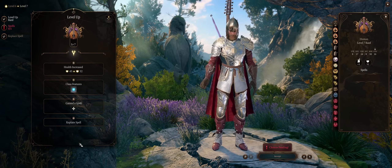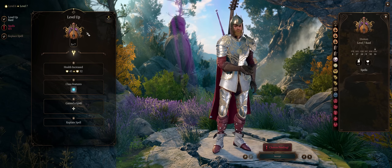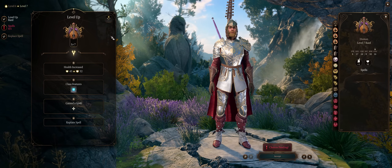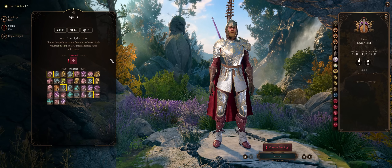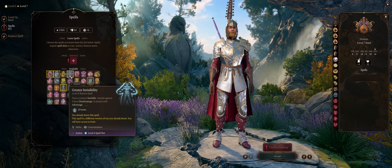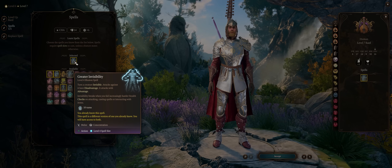I'd rather remain a pure Bard, because you still get nice class features, especially at level 10 with the special free spell selection from any class. For level 4 spells, upcast earlier variants rather than hunting for new ones. You might as well go with Greater Invisibility, since you can combine it with your Sleep Glyph of Warding.